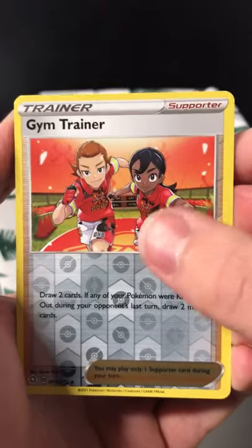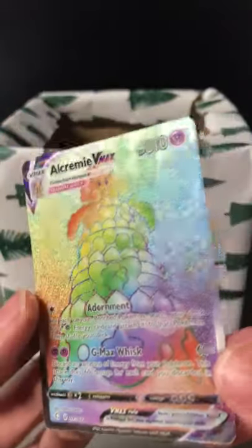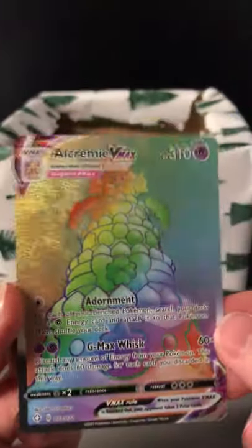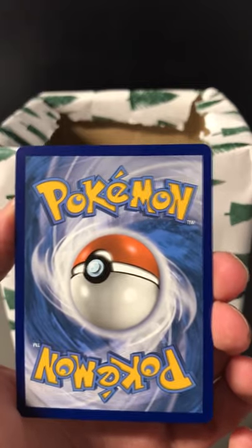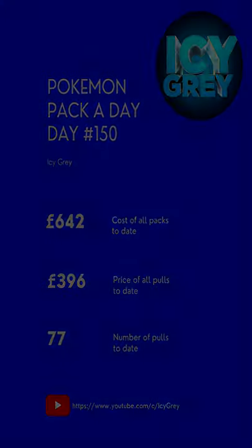We have a Reverse Gym Trainer and we have a Rainbow Rare Alcremie VMAX. I was about to say because we got the Reverse we couldn't get any of the Shining Vault, but we pulled from the regular set so I'm quite pleased with that. Now it is a Rainbow Rare and I chopped it at the end there, but it isn't one of the more valuable ones — it is a fiver, so it covers our cost of a pack.